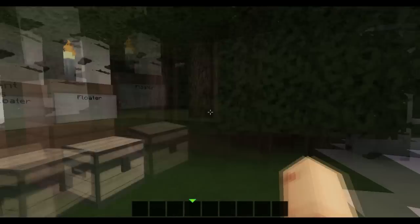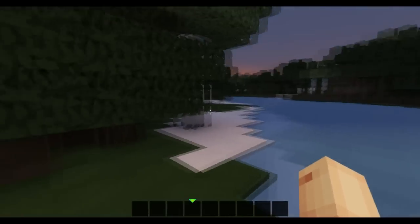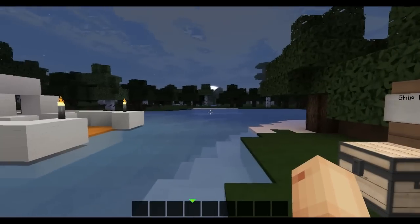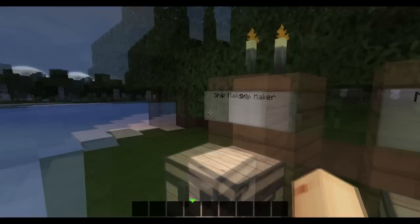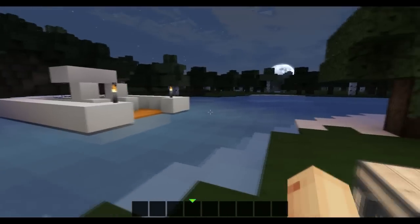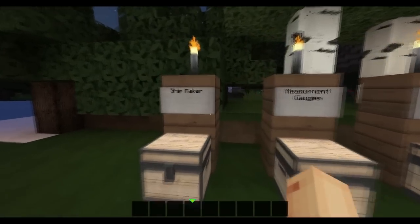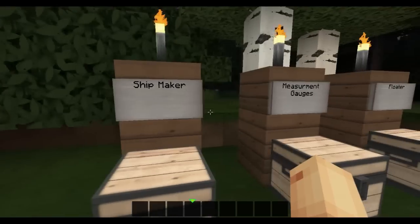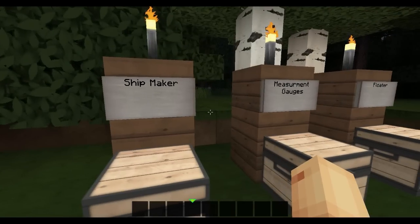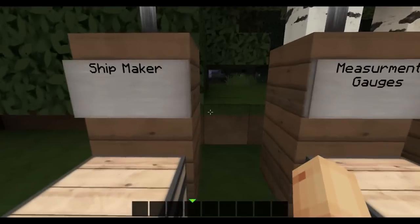What is going on guys? Welcome back. It's been a while, I know, and today we're going to be doing a mod showcase called the Archimedes Ships. This basically lets you drive ships and make them on water. This mod actually only came out about a week ago and it's still in progress. There is still one more item I will show you guys but it has no use.